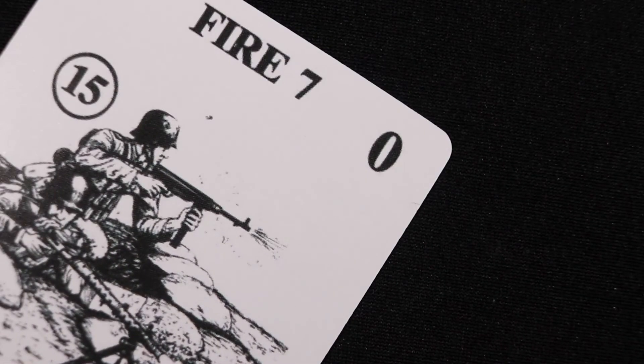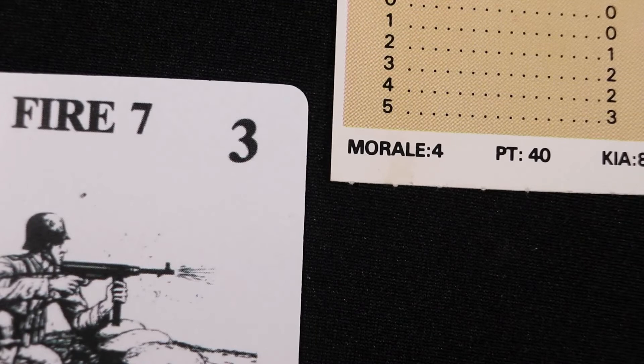If you decide on a morale check, you will have to draw a random number card, or RNC. The color of the RNC will not apply for this morale check. If the RNC is less than the current morale of the soldier, then he passes. If it is equal to or greater than their morale, the soldier fails to infiltrate and is pinned.